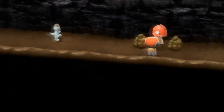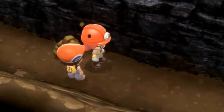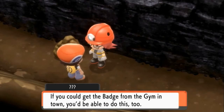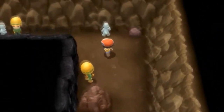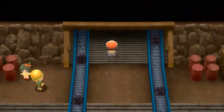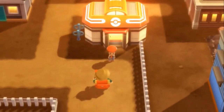We grab an Escape Rope, pick up remaining items, and go talk to Rourke the gym leader himself. He uses Rock Smash to clear a boulder and walks off, saying if we get the badge from his gym, we'd be able to use Rock Smash too — but we'd have to beat him first. I think we're close to the right level, but I want a bit more backup before challenging him.